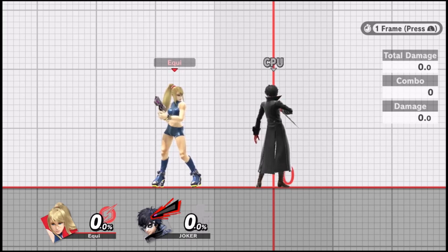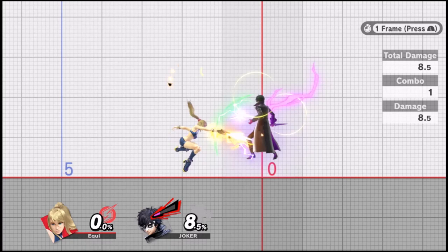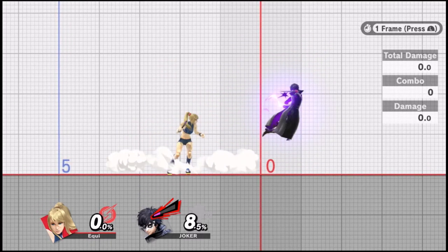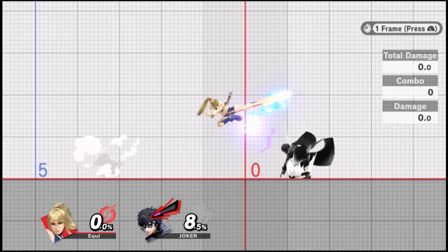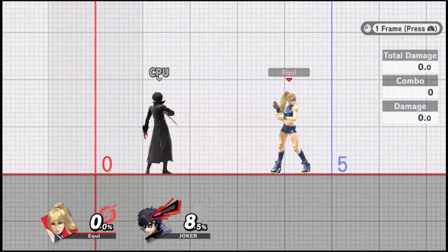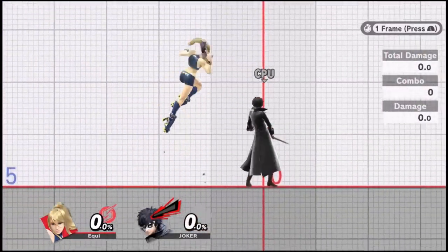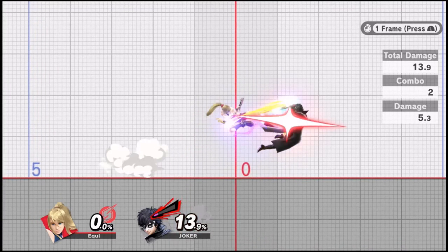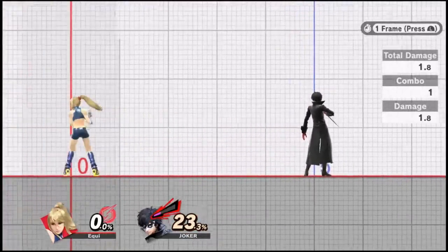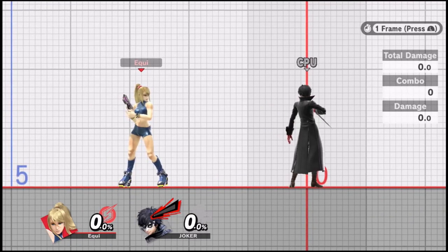Against all other characters this is a safe tool to use, but only if you do a close Nair. If you do a spaced Nair it becomes almost impossible — sometimes actually impossible — to close the distance and short hop forward air before they return to the ground. A spaced Nair will leave him too far away. It doesn't have to be right in his face — middle spacing can work — but in that case you may want to buffer a dash first before your short hop forward air. The fast fall is also pretty strict; if you can buffer it consistently, great, but it may be difficult on fast fallers. You shouldn't have any problem with it on floaties.